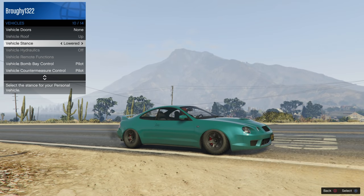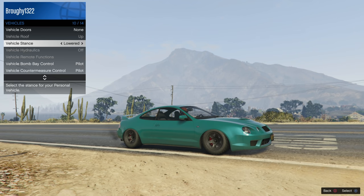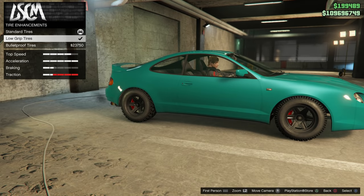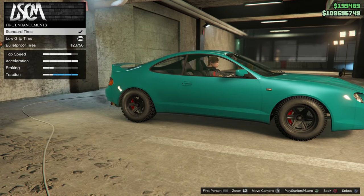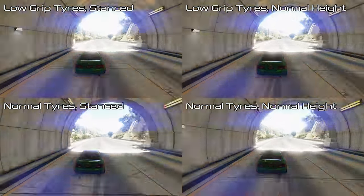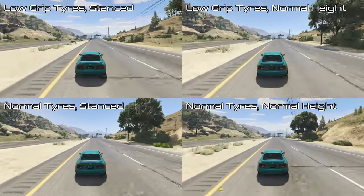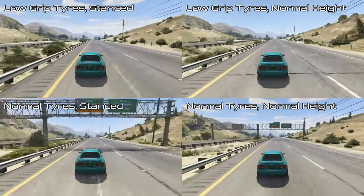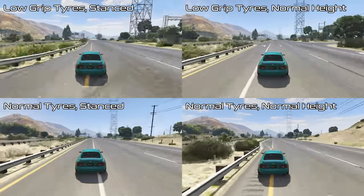Hello everyone, I'm Broughy1322. In yesterday's top speed testing video I talked about how stancing these tuner cars and putting low grip tyres on will result in significantly higher top speeds, but completely ruin the handling so they're not useful in races. If you want to see what top speeds they achieve and more explanation in general, check out the top speed testing video linked in the description and pinned comment. And if you did see that video but didn't see me talk about it, watch it all the way through instead of leaving as soon as the number one car is shown on the countdown.